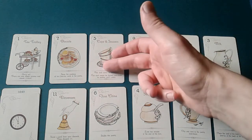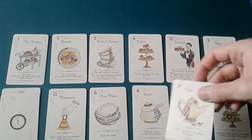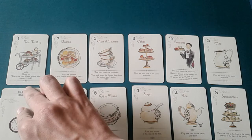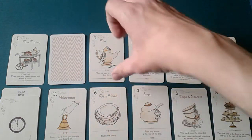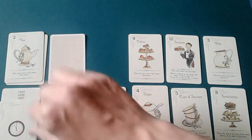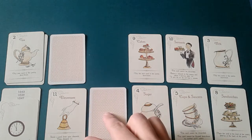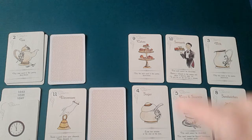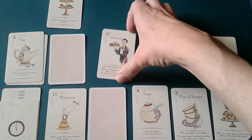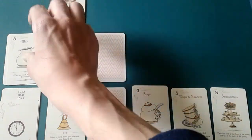Luckily the first card is number seven — swap the position of two face-up cards. We can swap the five with the two, bringing the two to the front and putting the five in the back. This wastes a minute but does the same thing as bringing a card to the front, with the added benefit of putting the five in the back. We score the tea — another minute — and flip a card face down; let's do the six.